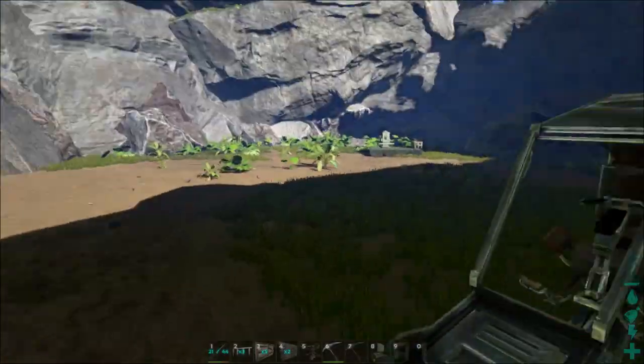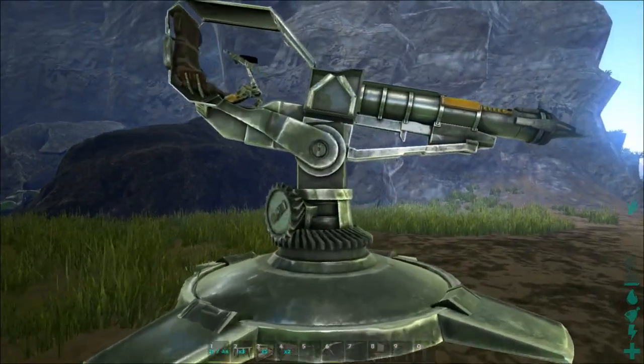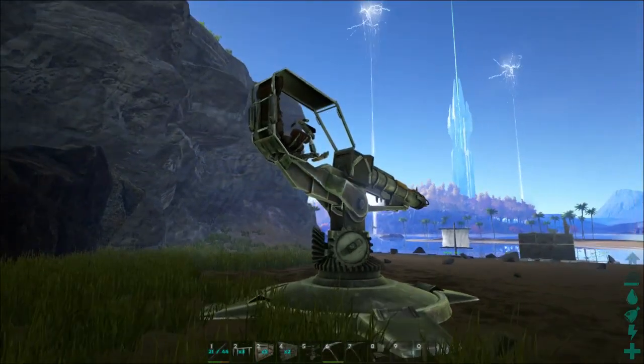Wow. This thing is... Whoa, that thing's buggy to get out of — you guys be careful when you get out of that thing. Holy crap. All right, that's the Rocket Turret. That's kind of cool — you can see the rocket inside of it. I really like the model of that.